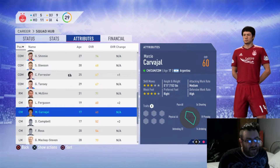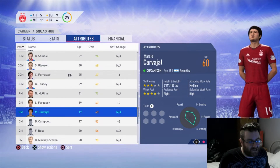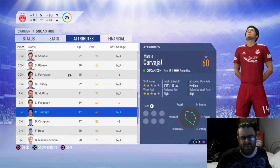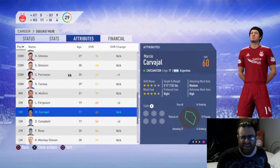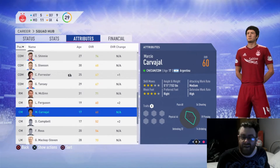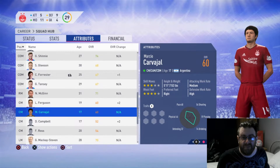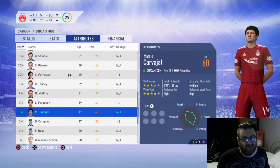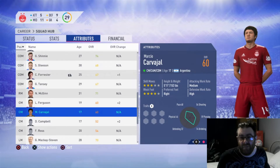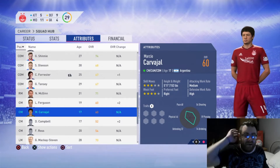Before we get to it, we need to look at this guy — Marcio Carvajal. He's 17 years old, he's came through our youth system, he's already a 60 overall. I think they said his potential was something between like a 75 and an 80. So we are going to track him because I had to add him to the team — he looked like he was going to be amazing. I'm still not great with his passing being a 59, but he's 17 so we'll train him up.